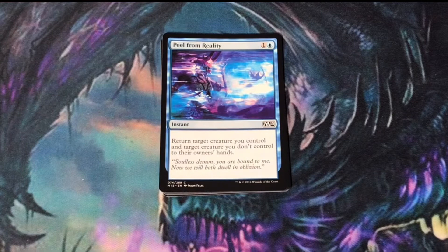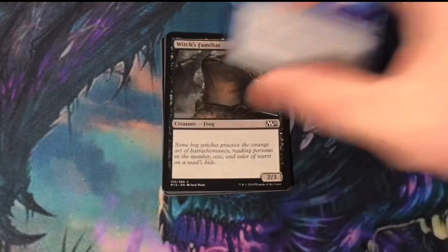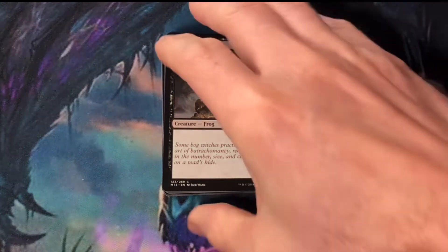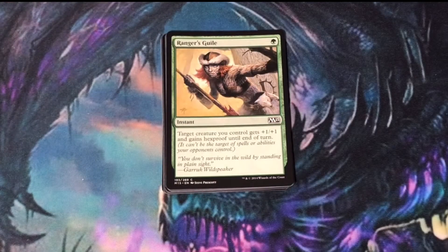Pull from Reality — a good way to bounce a creature back to your hand, one to your opponent's hand, and then replay your creature with an Enter the Battlefield ability. Witch's Familiar, vanilla 2/3 — that's all I gotta say about that. Ranger's Guile, one of my favorite protection spells — gives your creature a +1/+1 boost and Hexproof until end of turn.